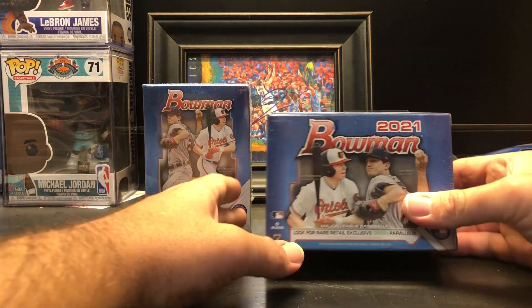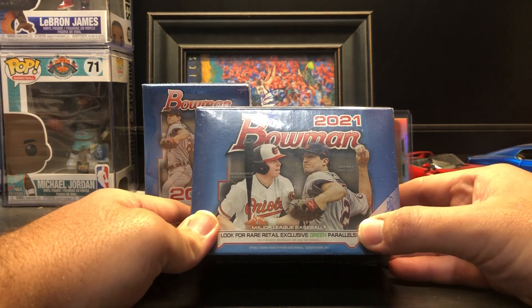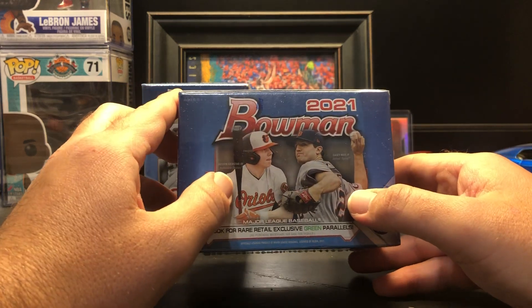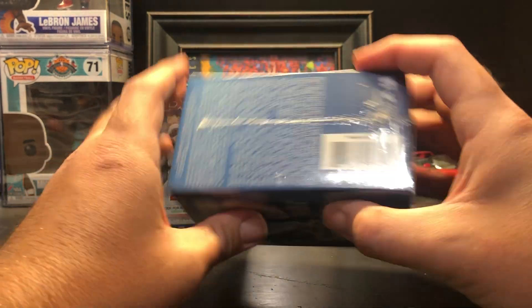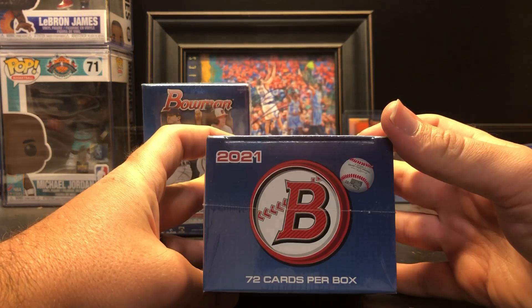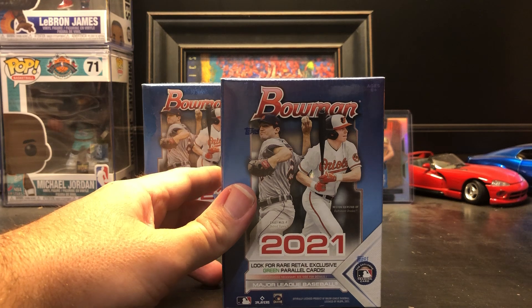As you can see here, look for retail exclusive green parallels — mostly green refractors and green paper parallels, numbered to 99. The two guys on the front, Heston Hirstead and Casey Mize, are definitely top guys to look for. There's so many different good players in this product. In this box there's 72 cards per box, I believe spread across six packs. So let's get to ripping.